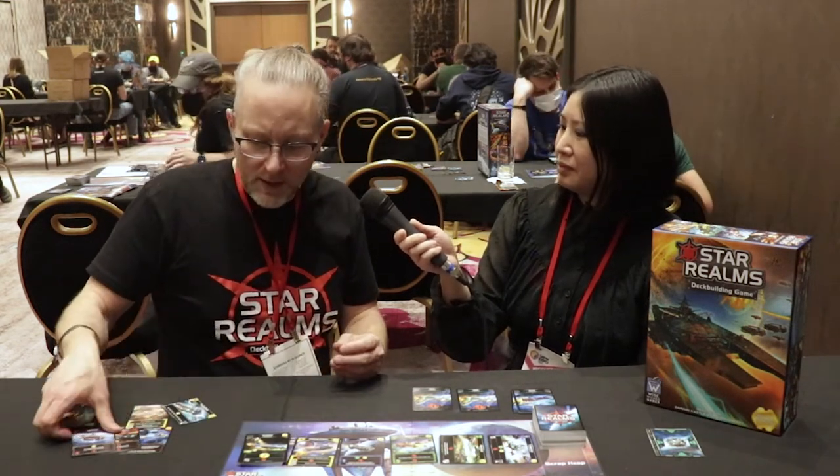My absolute favorite faction combination — it might not be the most powerful, but it works for my play style — is yellow and red together. Yellow has cards like the Recycling Station, which lets you draw cards and discard cards into your discard pile. Red has cards that let you scrap cards from your hand or discard pile. If you can scrap a card in your discard pile, it's more powerful because you're getting to use every card in your hand. And if your opponent has a lot of red cards and they're thinning their deck, those yellow cards that make your opponent discard can be really good, because the more they thin their deck, the more painful those discard effects tend to be.